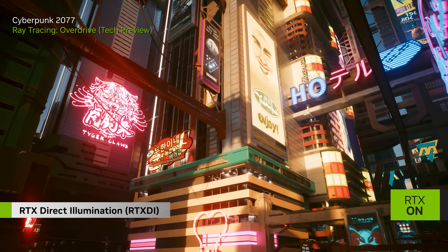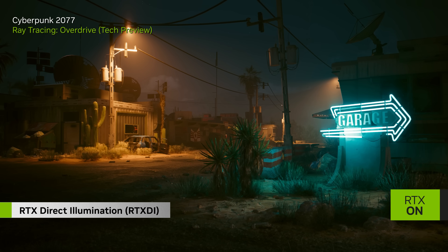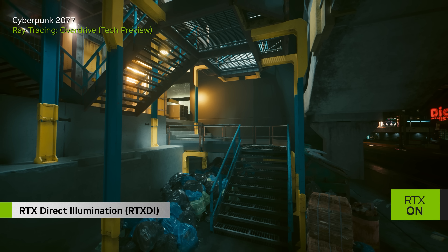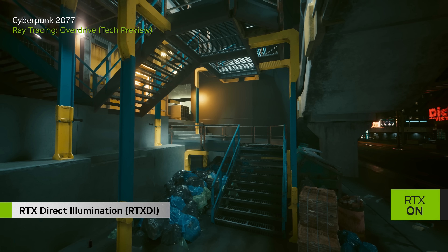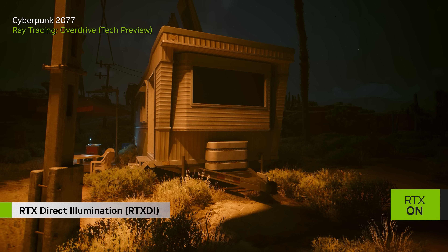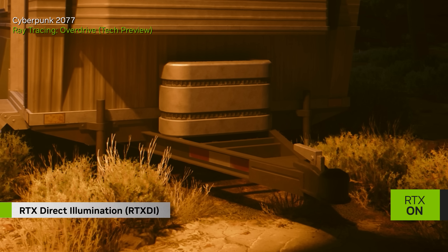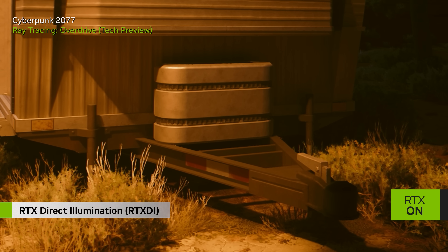The first of these is RTX Direct Illumination, or RTX DI. RTX DI dramatically enhances the realism of any light source — be it a neon sign, street lamp, car headlight, or any other object. Lights and shadows will appear much more lifelike. It almost magically breaks with all the previous limitations of shadows in games, giving us an almost unlimited amount of physically correct soft shadows for better occlusion, more depth, and detail in the world. Practically all light sources on screen cast realistic shadows.